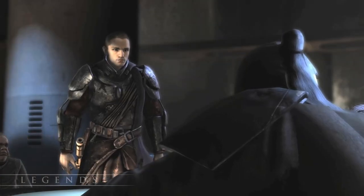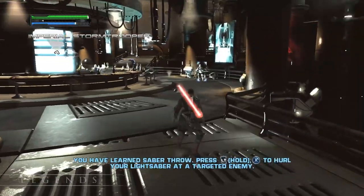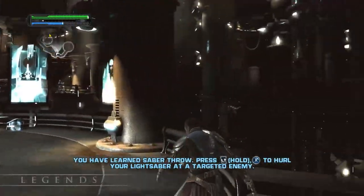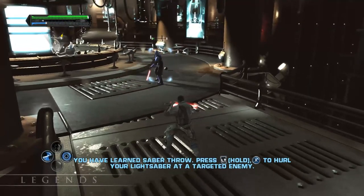We kind of half-heartedly convince him to join us, so now we have to fight from this bar called the Vapor Room all the way back to the Rogue Shadow. And for some reason, this bar in the Outer Rim caters to some Imperial Senate Guards.